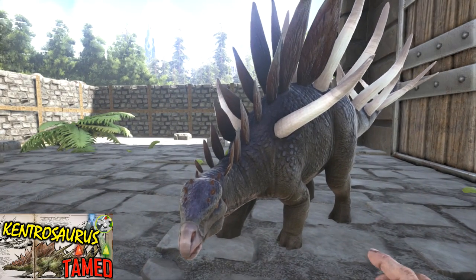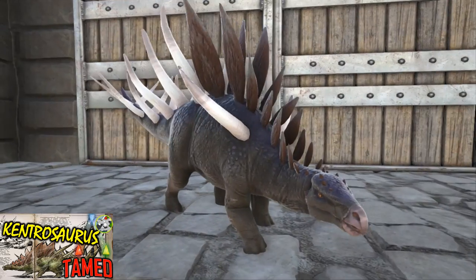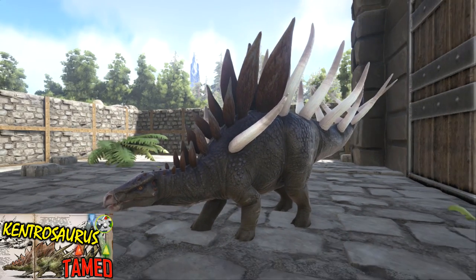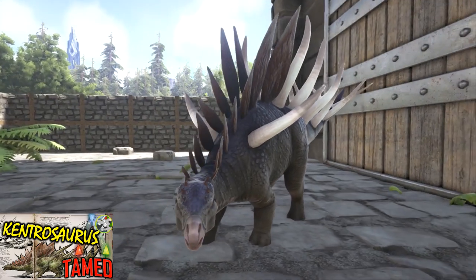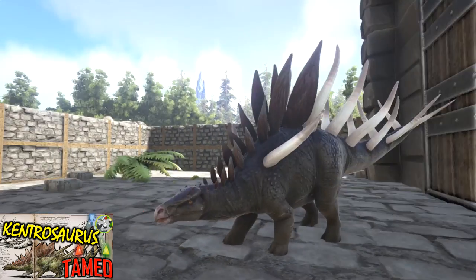Particularly if you don't want them to use that tail of theirs. And that is really it with the Kentrosaurus. There is no real other feature other than keeping them as attack guard dogs — purely for defence, maybe if you're going out for a short excursion just to get some XP. The fact that they can't chase you as quickly or have anything else unique makes them maybe not as good as we'd hoped.